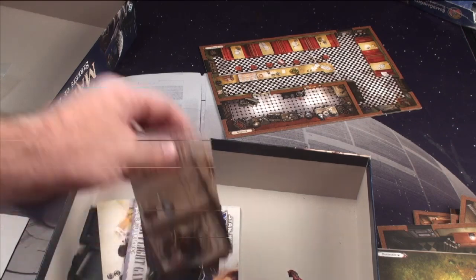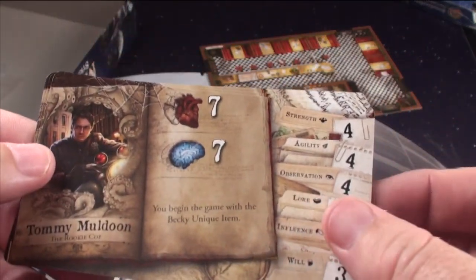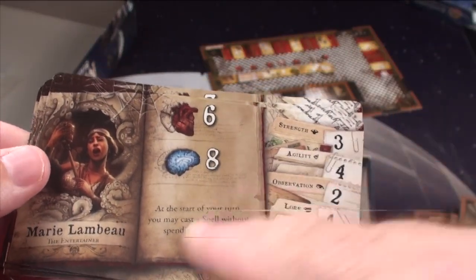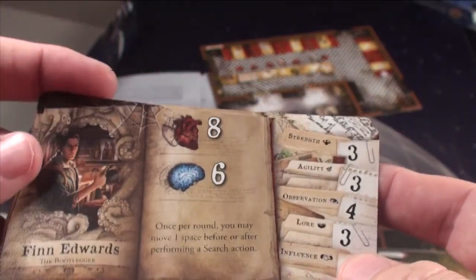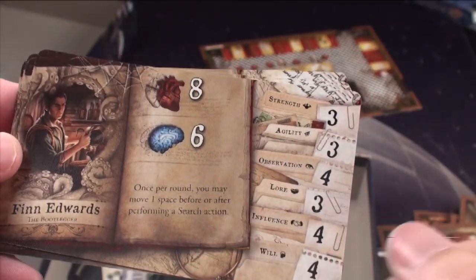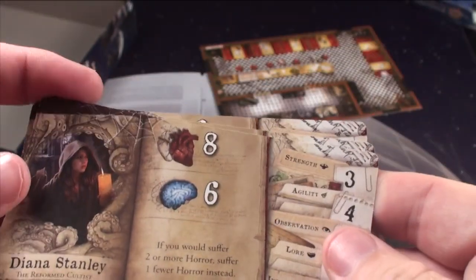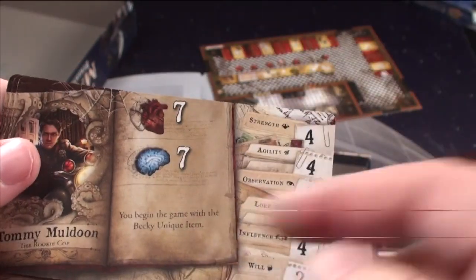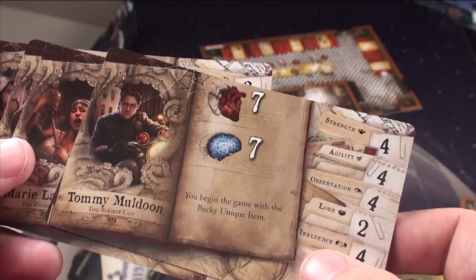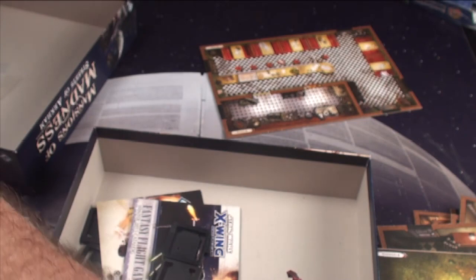You're going to get four investigators. You're going to get Tommy Muldoon, who's a rookie cop. You're going to get Maria Lambeau — at the start of your turn you may cast a spell without spending an action, which is pretty useful to get some extra hits in. Finn Edwards — once per round I move one space before or after performing an action; I like anybody in this game that lets you move around. Diana Stanley — if you would suffer two or more harm, you suffer one. And his ability is you begin the game with the Becky unique item. They all have different stats on the side.